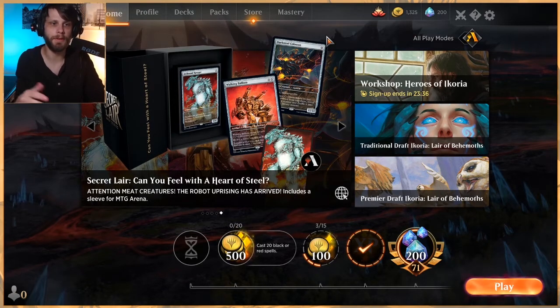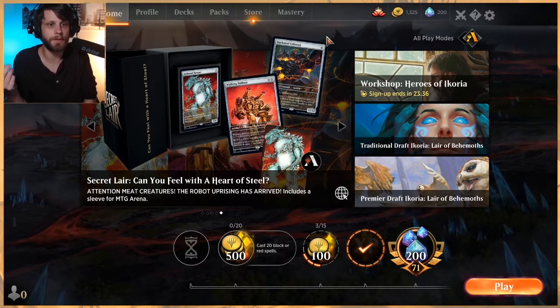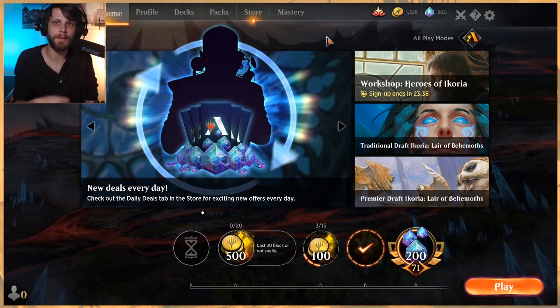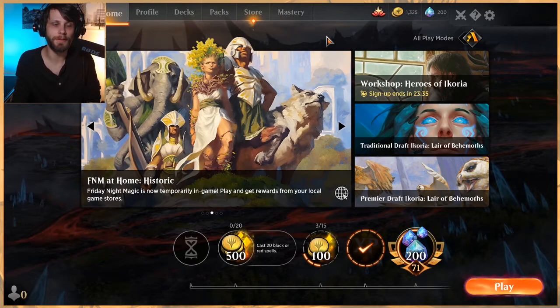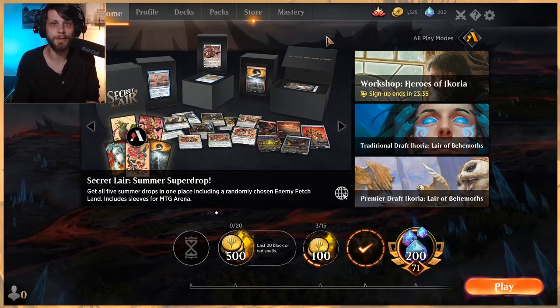Regardless, I really enjoy this list — if you've got a mono green list, you can pretty easily convert it and try it out. The Ozolith is an interesting card and we didn't really get to see it do its thing, but Vivian in particular in the first video did her thing and that was really special — she's a very powerful card. Check out all the links in the description. The new Patreon rewards available right now are Force of Negation, Vivian, Monster's Advocate — which was in this deck — and Golos, Tireless Pilgrim. Patrons vote on those, so if you're interested in having a say, you can do that via Patreon. Thank you guys very much for watching and I'll see you soon with another gameplay video.